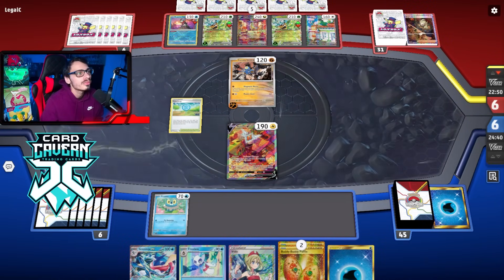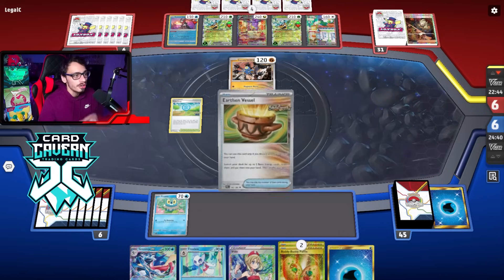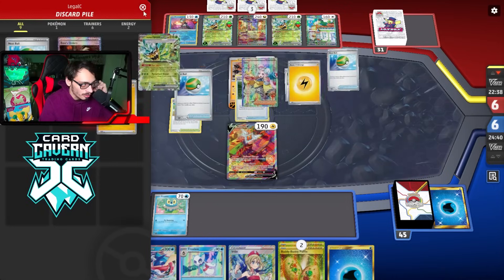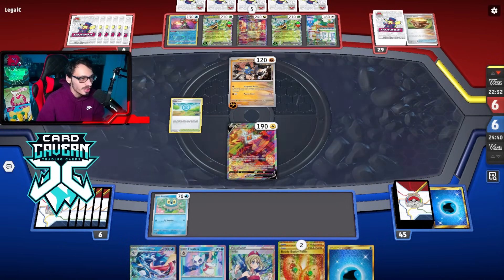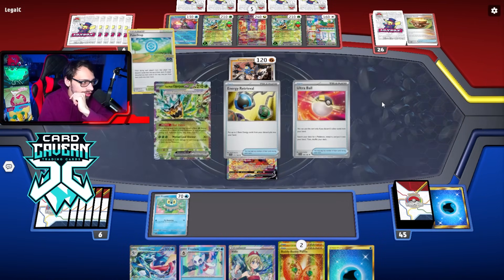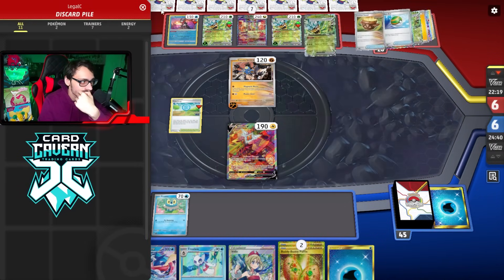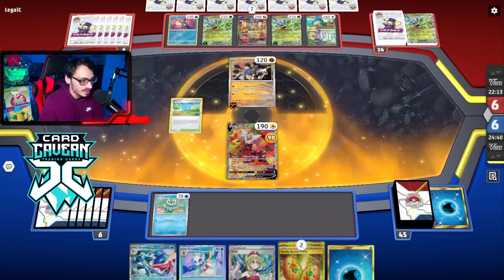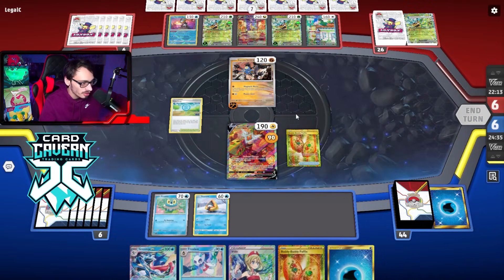There's a Pokestop - are they gonna roll it? They have a Vessel first. Raging Bolt just does so much in one turn, it's ridiculous. Let's see if there's anything else - Pokestop, they basically got energy retrieval, which is probably what they wanted. Yeah, 90 damage turn one. They only two-shot me though which is good. Nice normal top deck - let's Buddy Poffin. I might go into Cleffa - I want to get energy on the other Greninja though.